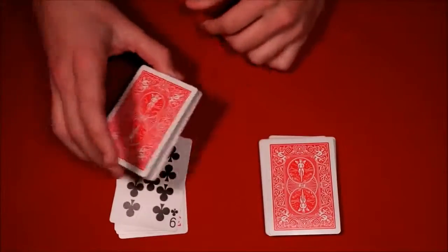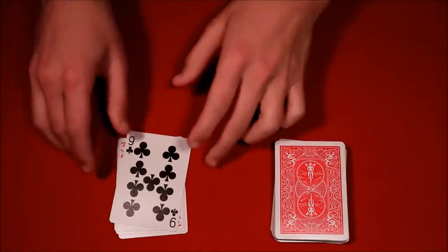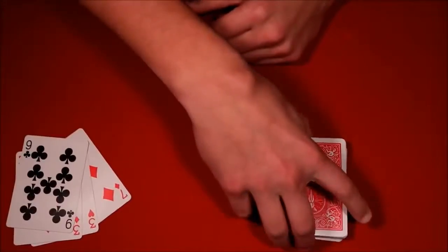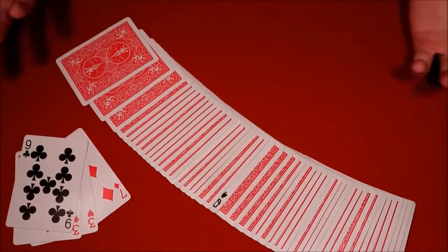Very nonchalantly, put the deck back in the spectator's hands without making a big deal about it, or they'll look at it. Then say 'here are your five cards' — snap your fingers — and their card vanishes from that packet and appears face up in the middle of the other pile. That is the first trick.